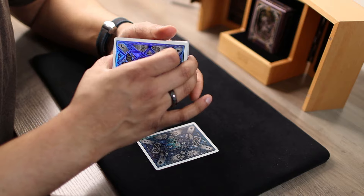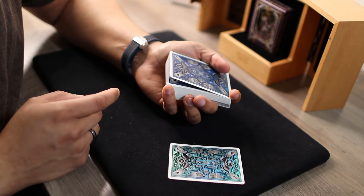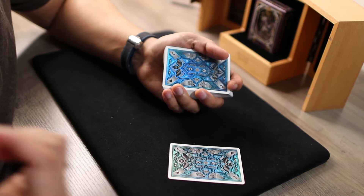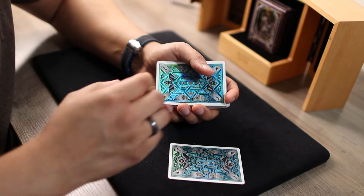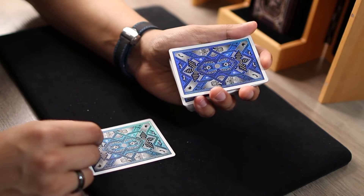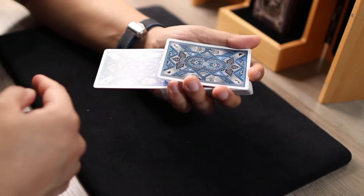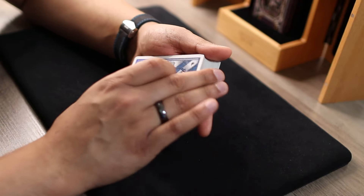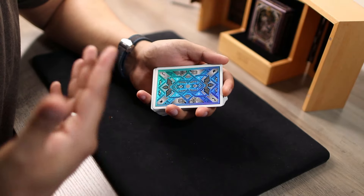Alternatively, you can use one of my favorite moves: the Marlo Tilt. As the spectator looks at their card, grab a break underneath the top two cards — either with a pinky count or by counting two cards with your thumb. With the Marlo Tilt, you tilt the deck downwards so your wrist goes down toward you, pretend to lose the card in the center, and shift the cards back and forth. It looks like the card's lost in the center, but it's actually third from the top.